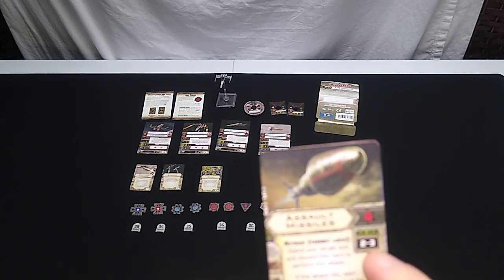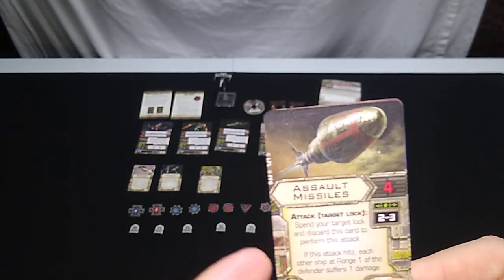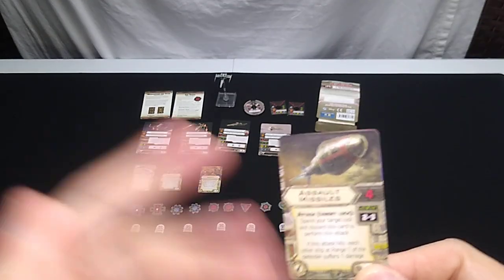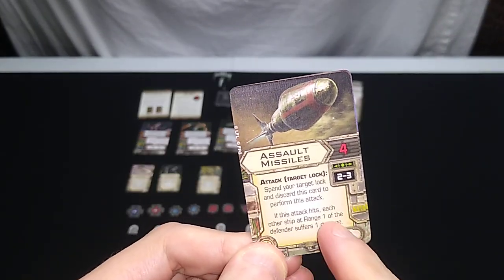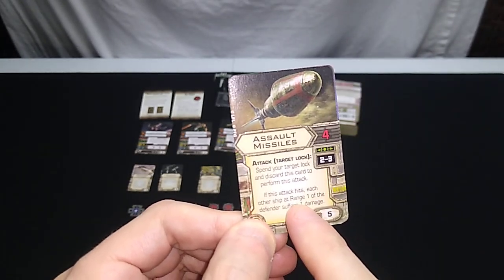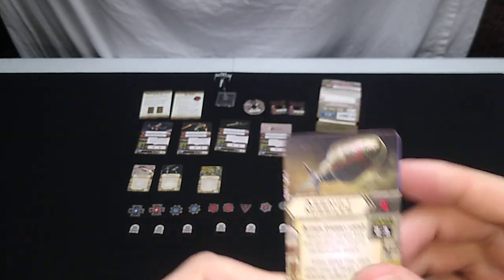There's also a missile card — it requires a target lock, rolls four attack dice at range two to three, costs five squadron points. Spend your target lock and discard this card to perform the attack, unless you're running Munitions Failsafe and it misses. If this attack hits, each other ship at range one of the defender suffers one damage. The reason I don't love it is that 'friend or foe' clause — you could hurt your own ships with this thing.